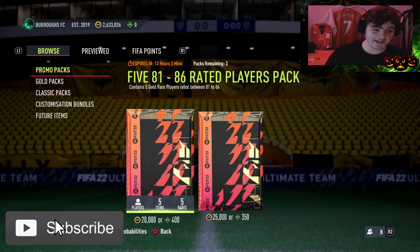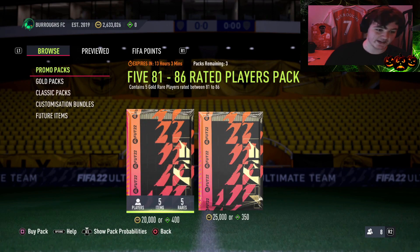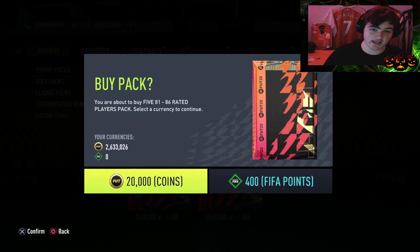A bit of a different video. EA have released 5 81-to-86 rated player packs, so you're going to get 5 players between 81 and 86 rated. We're going to open all 3 of these available packs, spend 60,000 coins, and see how much we can make back. We're going to calculate the cost of the players we get and have a look at whether we're looking at a profit or a loss.